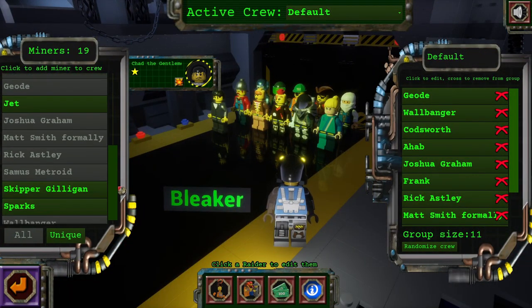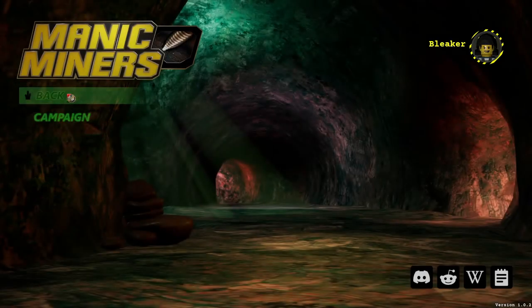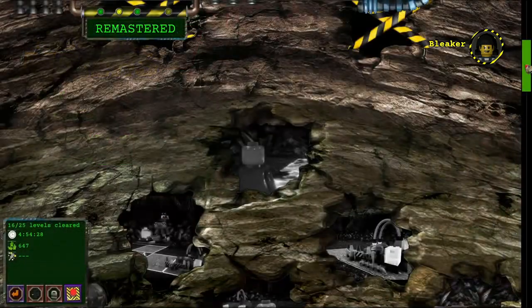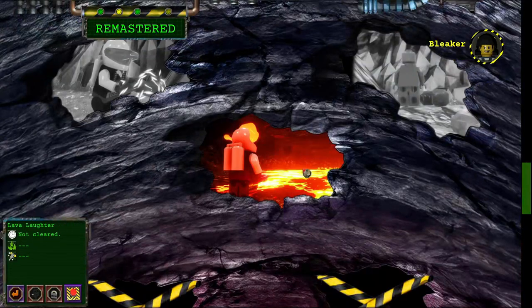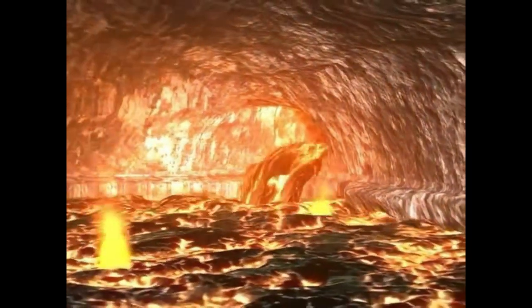So let's get Skipper Gilligan added in. That gives us - wow, we got a hell of a crew here - 12, 13 miners in total that we've added here. I think today's episode is going to be... Lava and Laughter. Me after Taco Bell.